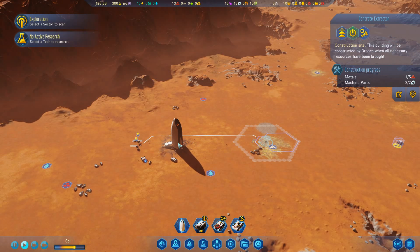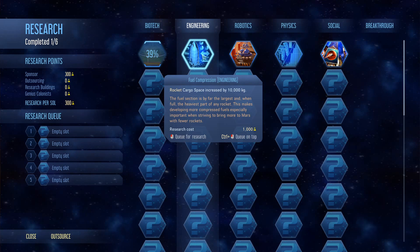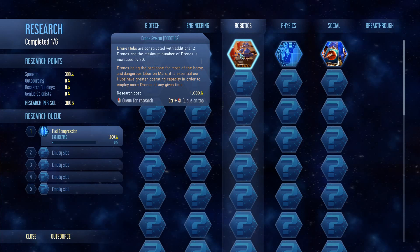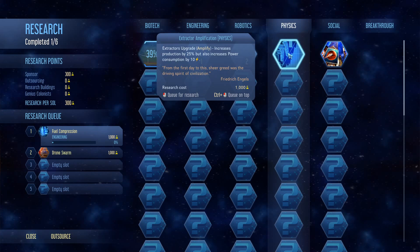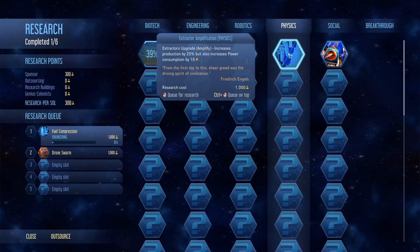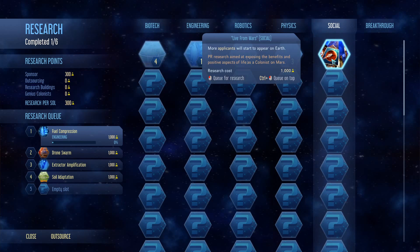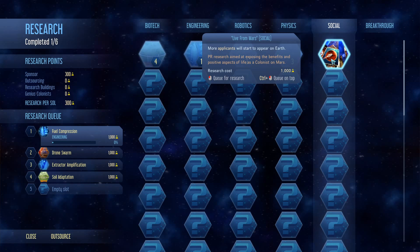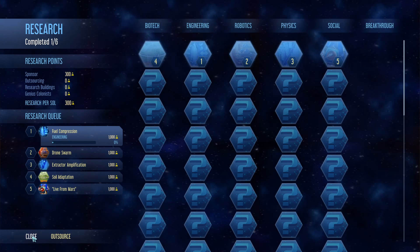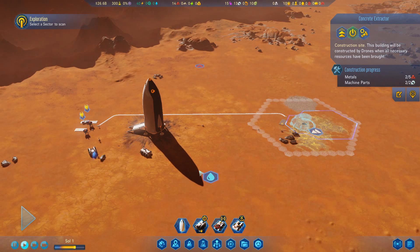Let's quickly activate some research. We can increase the rocket cargo space by 10,000 kilograms - let's do that one first. This improves our drone hubs so you get two extra drones. Physics improves our extractor production by 25% but also increases power consumption - we'll go with that. Biotech opens up new building farms. This other one will give us more applicants on Earth who want to join the mission, which is important when we start bringing colonists with different specialisms. We've got five research projects stacked up - that's the maximum you can have.